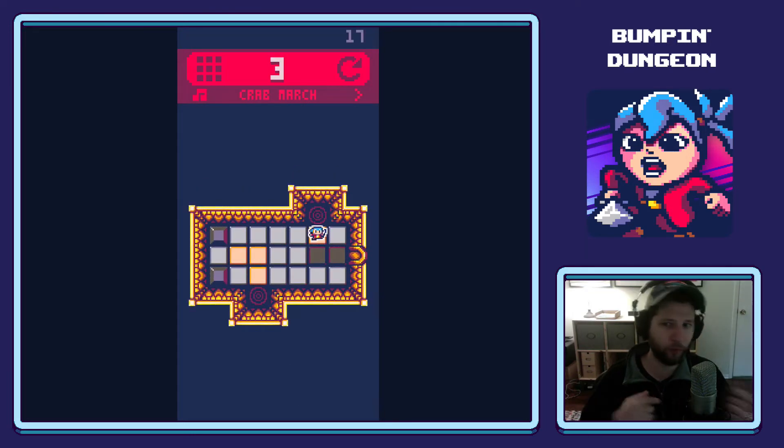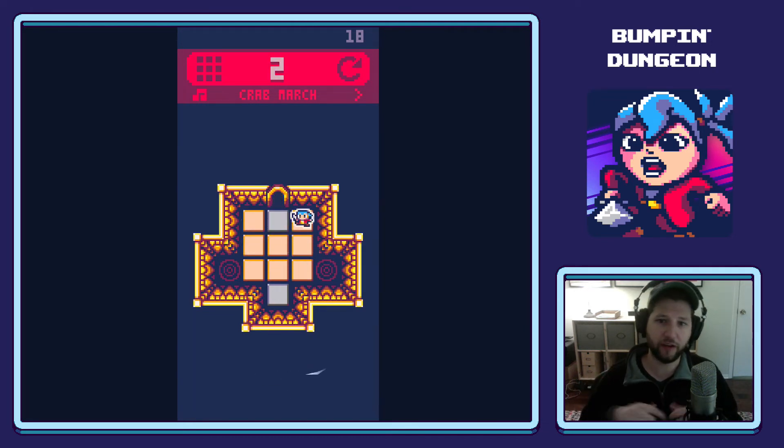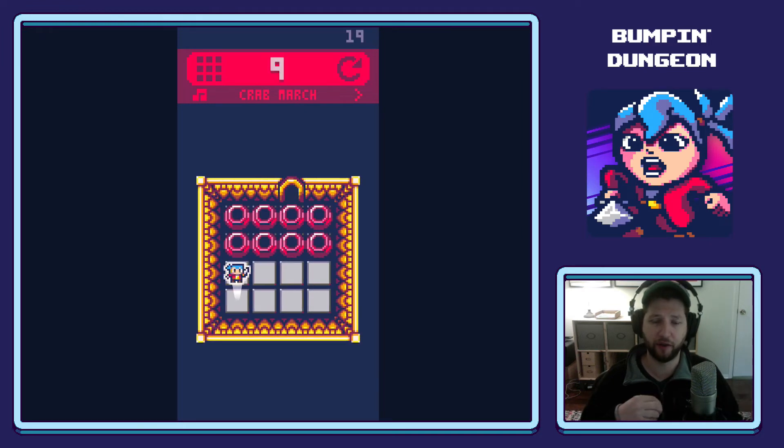You'll encounter teleporters, enemies, spikes, and a bunch more things as you go through the game. I also wanted to give a shout-out to Daniel Fairley, who had a similar lighting tile system in his game Dark Way Down. It's still available on Google Play, and I definitely recommend checking it out.